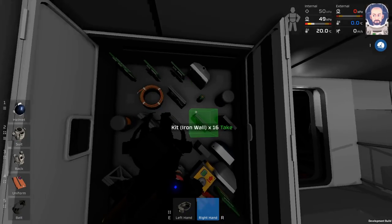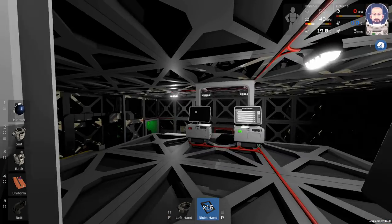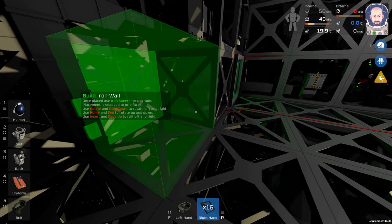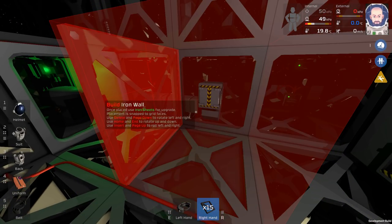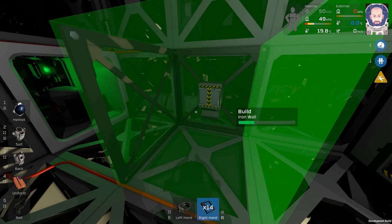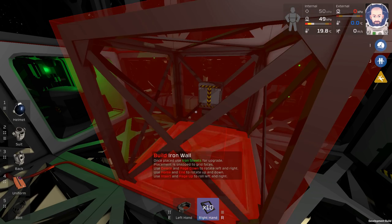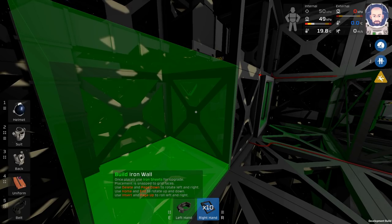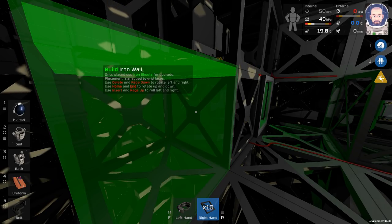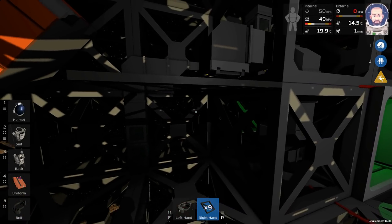My thought process to prevent stuff from floating around, even though I'm not quite ready to get this room set up with gravity, is that I'm going to encase this little drop area here with walls so that it can have gravity. Then we'll do the same thing on this side, although the chute's not going to be past it so we're going to have to modify the chute slightly.